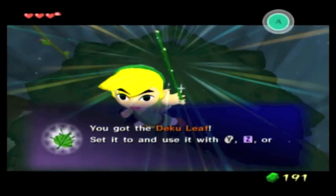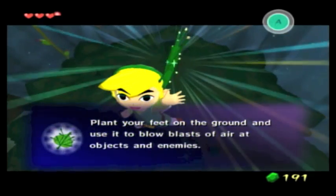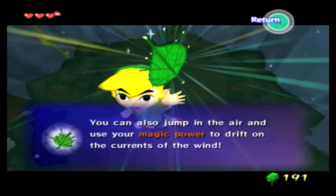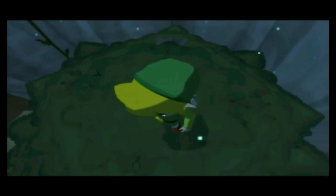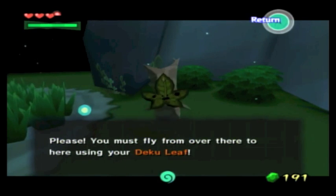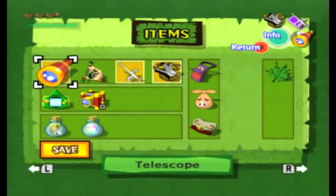There it is — the Deku Leaf. Keep your feet on the ground and use it to blow blasts of air at objects and enemies. You can also jump in the air and use your magic power to drift on the currents of the wind. Well, may as well try it out.